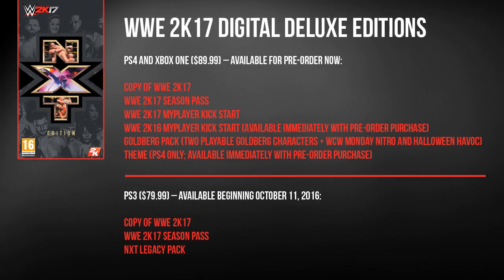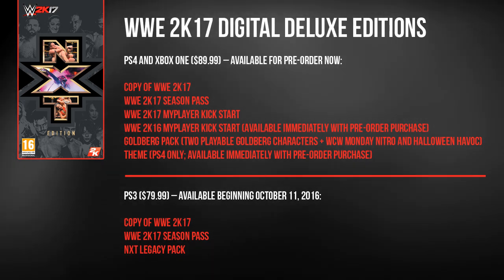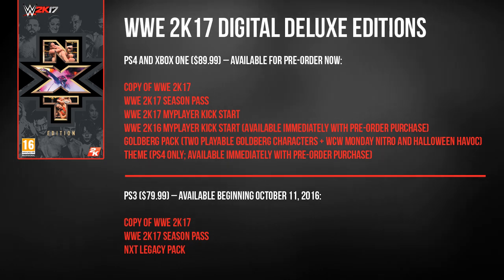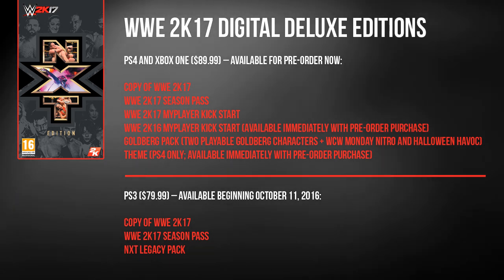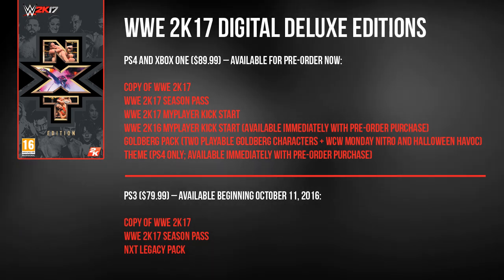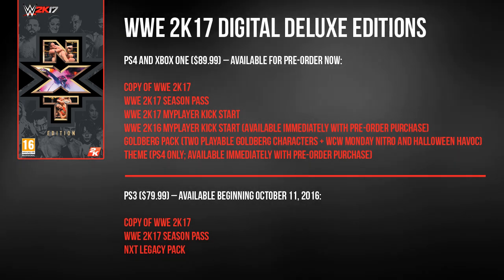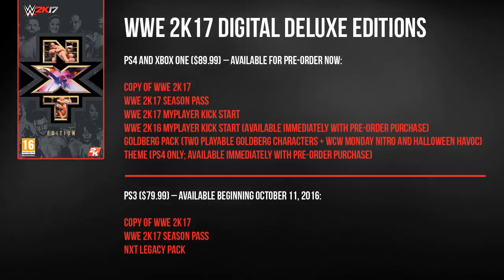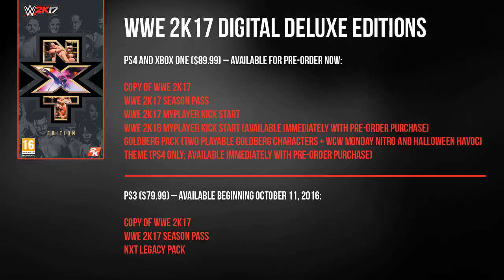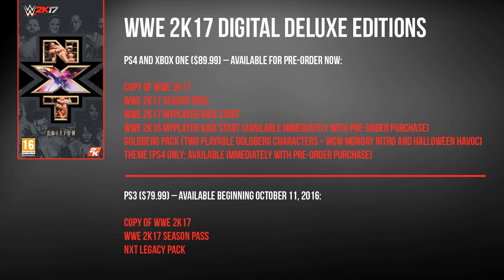Additionally, if you want to pick up all of the DLC aside from the NXT Enhancement Pack, the Digital Deluxe version is now available for pre-order on both Xbox One and PlayStation 4. That features the game itself, the Season Pass, the MyPlayer Kickstart for 2K17, and also 2K16, as well as both Goldberg pre-order bonuses and the WCW Monday Night Raw and Halloween Havoc Arenas — all for $89.99. If you buy it on PS4 you'll also get a special WWE 2K17 system theme that you can download right now.